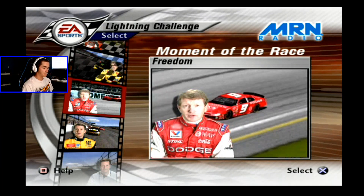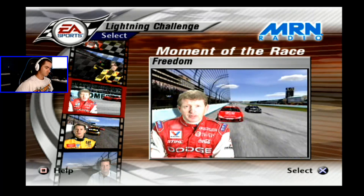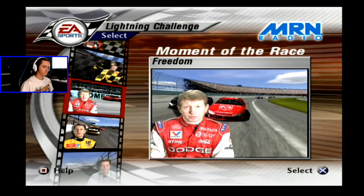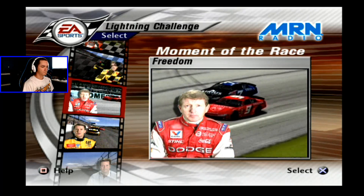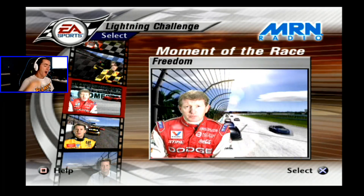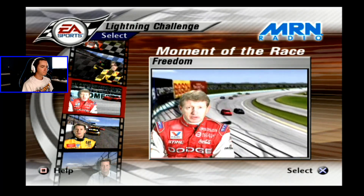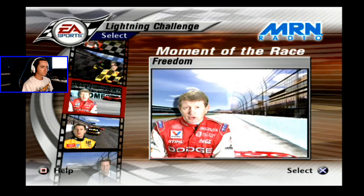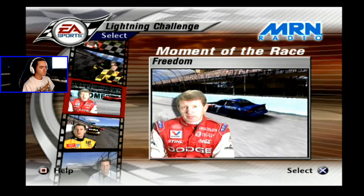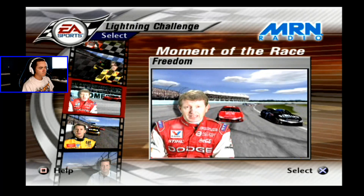Freedom challenge - difficulty veteran, Homestead 400 at Homestead Miami Speedway with Bill Elliott. In the 2001 Pennzoil Freedom 400 at Homestead, I took the pole and went on to win. To do that I had to pass my teammate Casey Atwood with less than five laps to go. That win put Dodge back into the winner's circle for the fourth time in 2001 and brought Ray Evernham back there the first time as a team owner. You've got five laps to go and the number 19 Dodge is in front of you. Let's see if you can bring the Winston Cup champion into the winner's circle again.